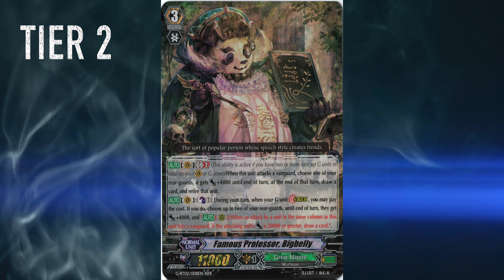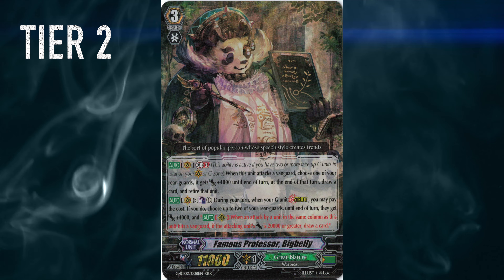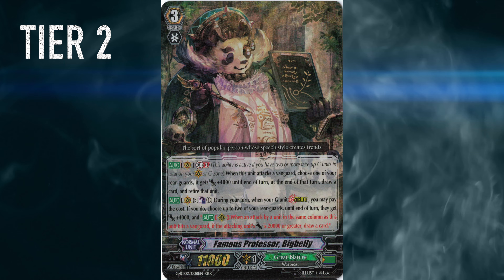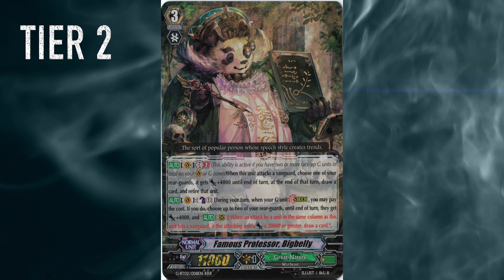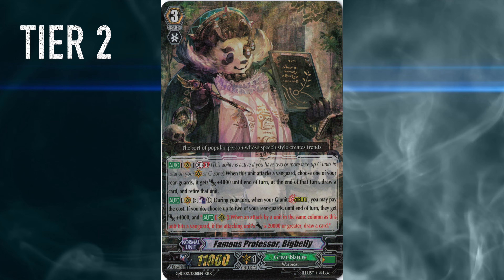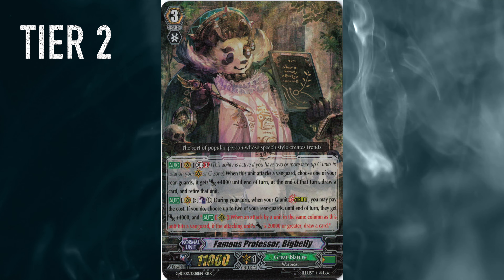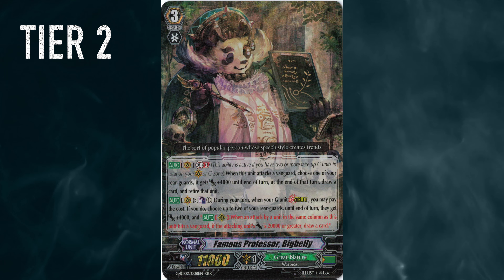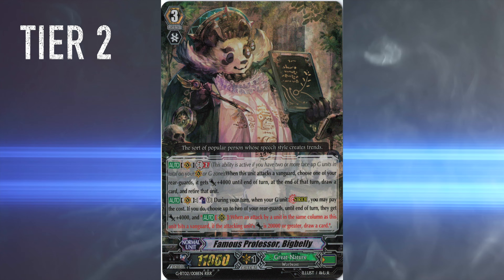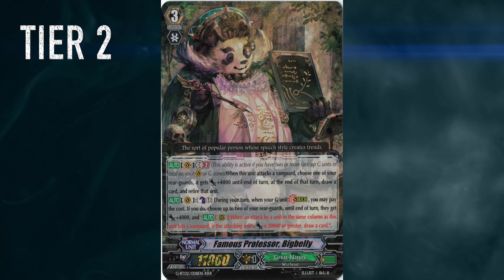They lose so hard to hand trap and they really need their rearguards to do anything. They don't have any fetch — they have Traveling Momonga, but it doesn't work well together with Maltese and so forth. Great Nature just needs some stuff. Both the Big Belly and the Chat Noir versions — Honorary Prof also really needs something to make their engine run smoother and more consistently. For now, Great Nature is Tier 2.